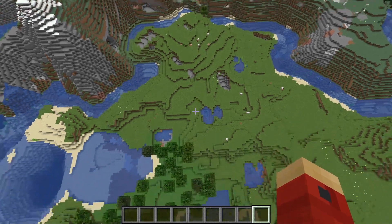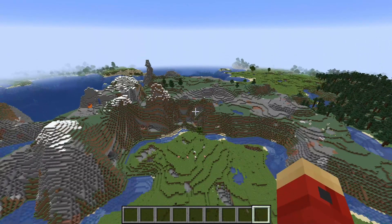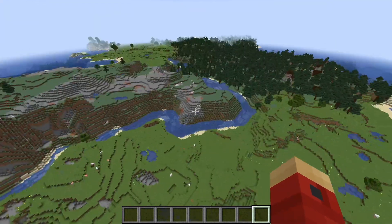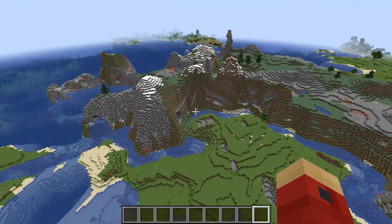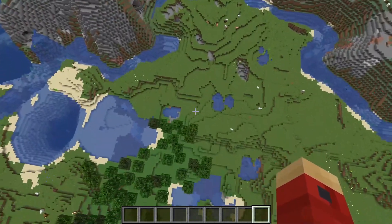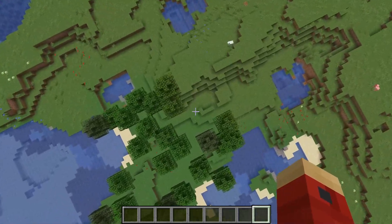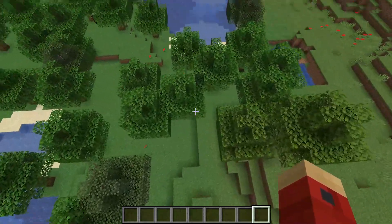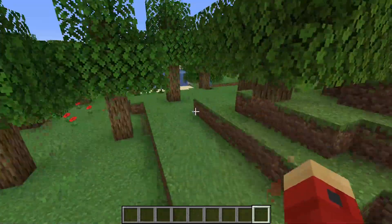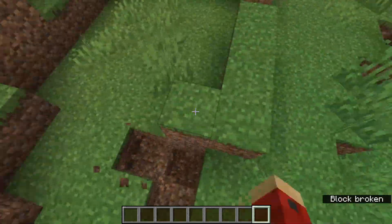Hi everyone. Today we are going to investigate what happens when you have a hole in the bedrock in 1.17 and then upgrade that world to 1.18. For this example we are going to use the bottom hole because that's a good example a lot of people have probably seen. Now we can't actually get the actual bottom hole, so we're just going to load up the Hermitcraft Season 8 seed and find the approximate location of where it would be.